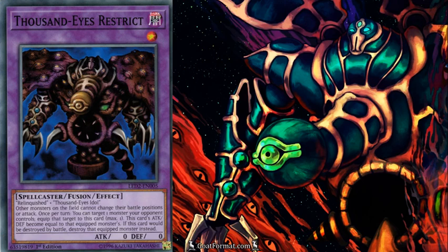Say you use Thousand Eyes' effect on a face-down monster — he's not going to gain any attack or defense, but the monster will still be equipped to Thousand Eyes. So you can take your Thousand Eyes, attack your opponent's attack-mode Breaker the Magical Warrior, take 1600 damage, the face-down monster equipped to Thousand Eyes will be destroyed, and the next turn you can use Thousand Eyes' effect to equip another monster, like Breaker the Magical Warrior.